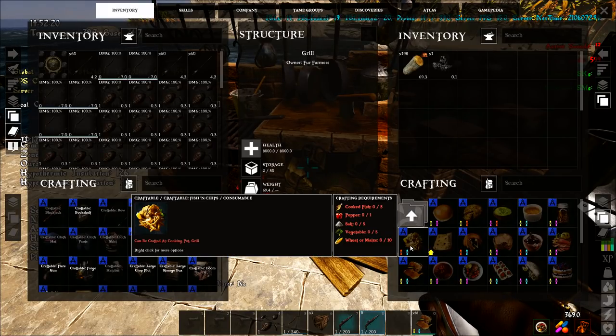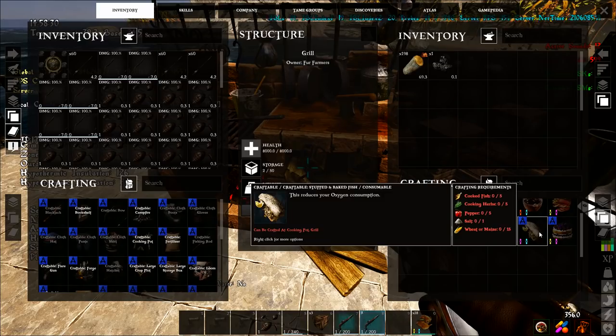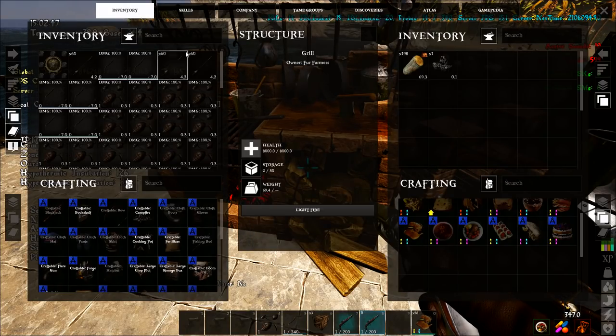Fish and chips takes five cooked fish, one pepper, five salt, five vegetables, and ten wheat or maize. Rosemary chicken takes three carrots, three cooked meat, three cooking herbs, and one salt. Stuffed and baked fish takes five cooked fish, five cooking herbs, five peppers, one salt, and fifteen wheat or maize.